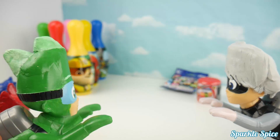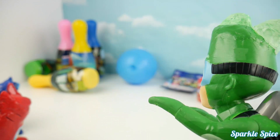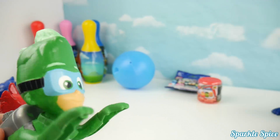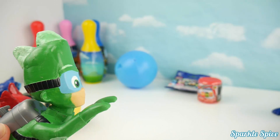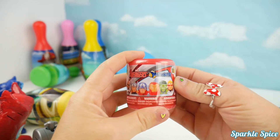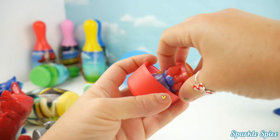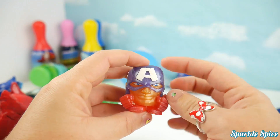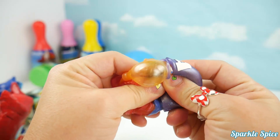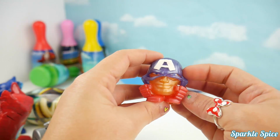Just two surprises left. I challenge you, Luna Girl. You can do it, Gekko. Here we go. Knocked down three. Watch me beat you. Only knocked down two. I win again! I'll take the Avengers Series 2 Mashem. Alright, Gekko, here it is - your Avengers Mashem. Let's get it open. What superhero is it going to be? It's Captain America - I see that capital A on his helmet. Let's give him a squeeze. I like it. And another one. And a stretch. He's super fun to squeeze and stretch.